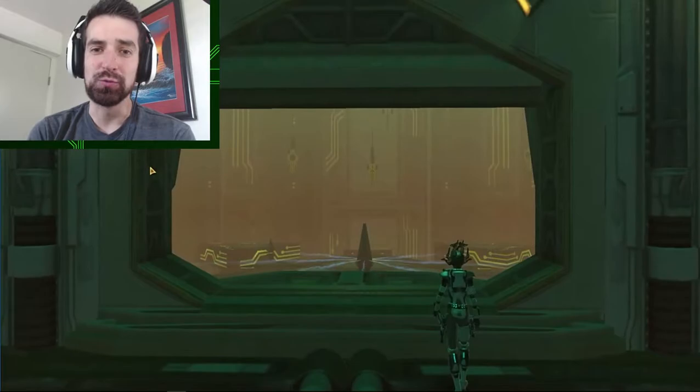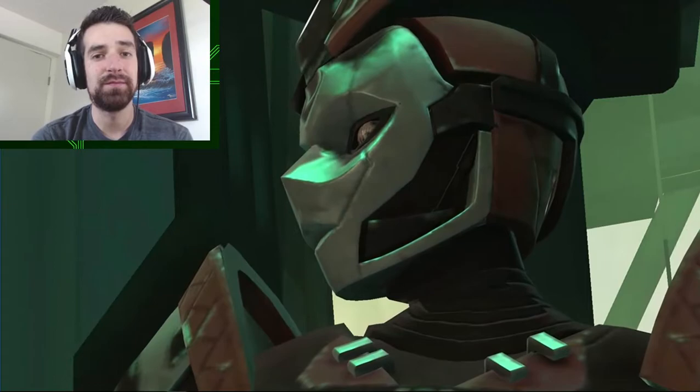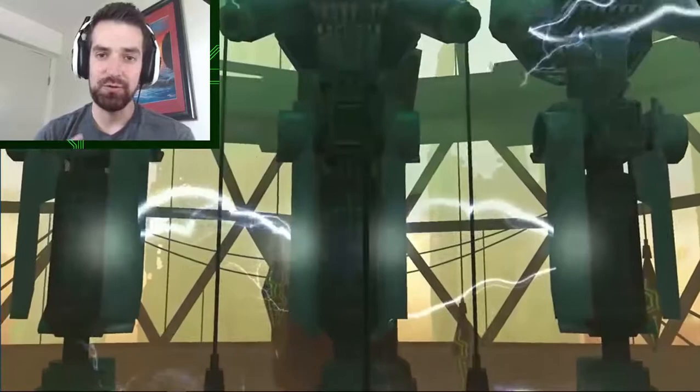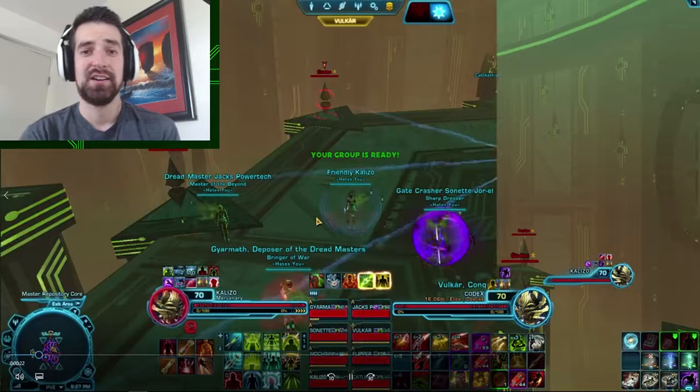Hey YouTube, Kalizzo here with the second installment of the H.U. role-specific guide for the Valley of the Machine God Operation. I'd like to introduce you all to Avela and Esni, or as we in H.U. like to call them, A&E. We're going to be going through a few healer-specific mechanics for doing this fight, as well as some things that healers can do to really streamline the group's progression as you work towards that coveted hard mode achievement. I hope you enjoy. Let's get into it.